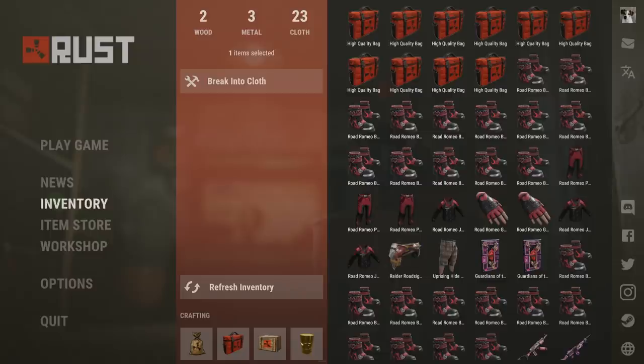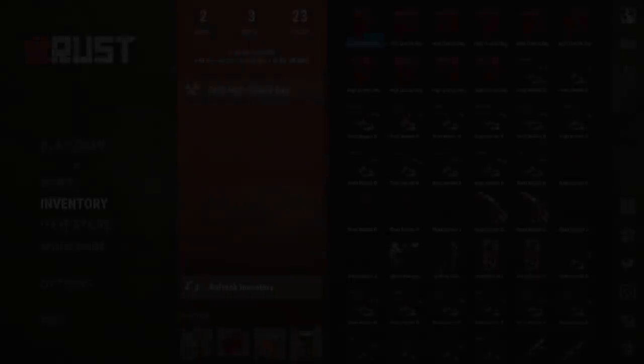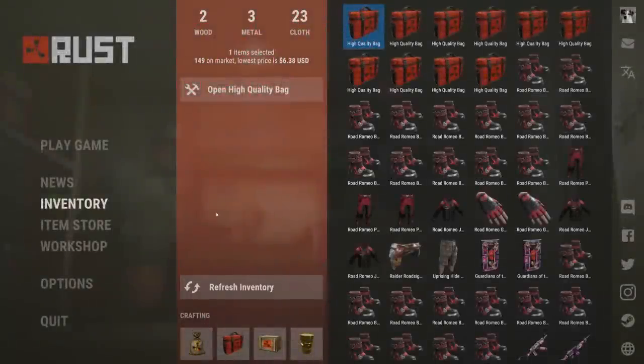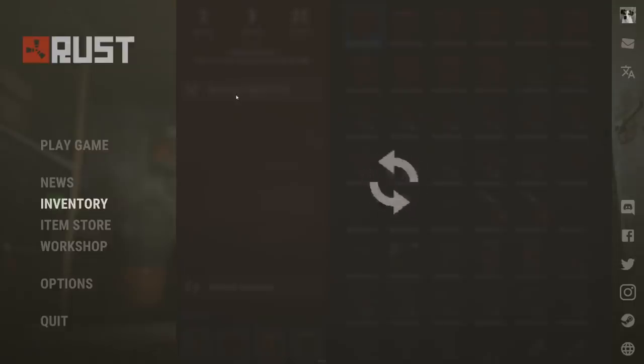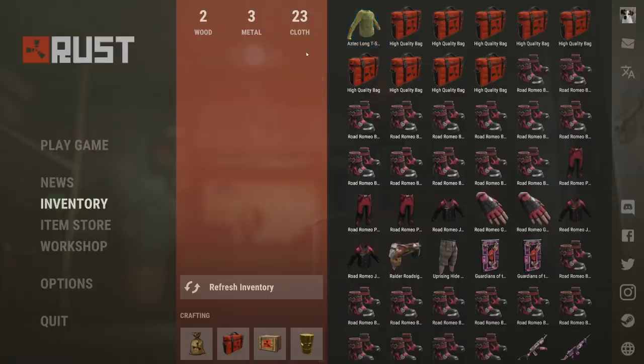So if we want to make profit, we're going to need 10 skins that are in total above 59 euros. Let's open the first bag and see what we're getting. First bag selected — open high quality bag. Aztec long t-shirt. That doesn't look very promising. Let's see how much that's worth — $1.40. So that's a big rip, that's not really worth it.